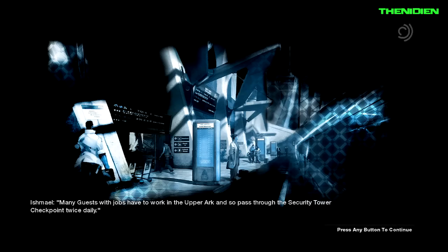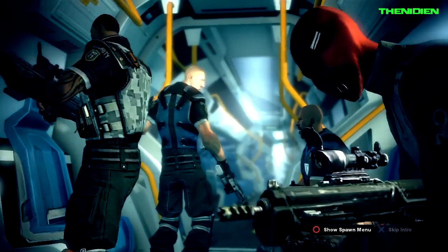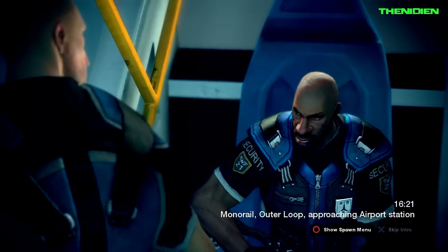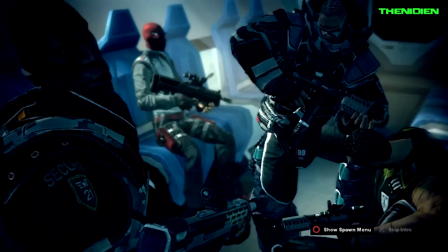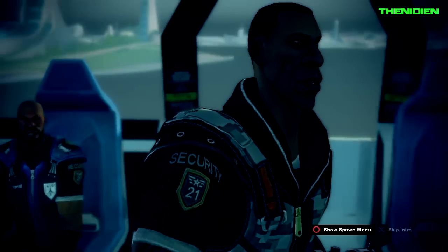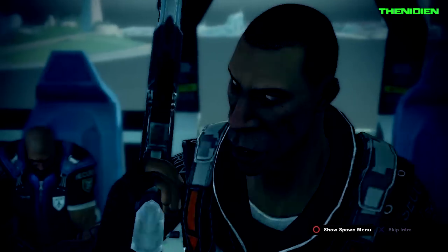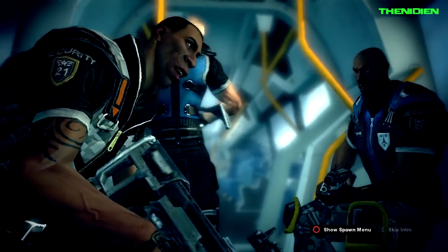What's going on everybody, it's the Nidian and I'm bringing you episode four of my Brink playthrough. This is the smash and grab mission — mission two for the security side. It's pretty straightforward; that's exactly what you've got to do, a smash and grab. I finally got my Brink pre-order code from GameStop — I don't know why it took so long or what was going on there, but I finally got it.